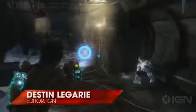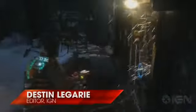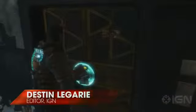What's up everybody? Destin Laguerre here, taking you through the Hungry Achievement, which can be done in Chapter 9, where you do that elevator gear thing, and then you go down to the elevator to this area where you find the feeders for the first time.